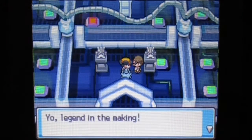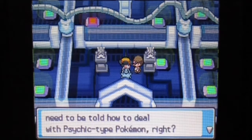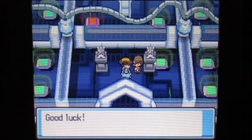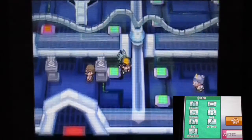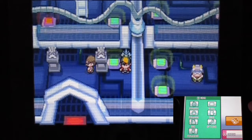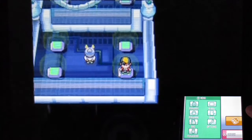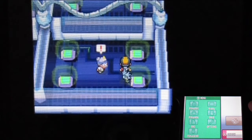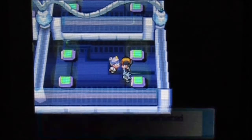Talking to the guy at the entrance — a legend in the making doesn't need to be told how to deal with a psychic type. Psychic type weaknesses: as I mentioned, dark and bug are good against psychic, so there's damage options there. Let's remember how the gym works — there are warp pads and some trainers waiting.